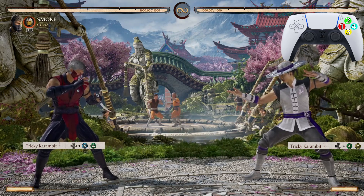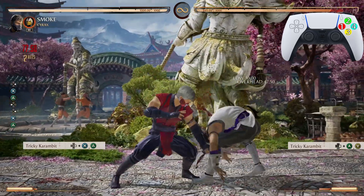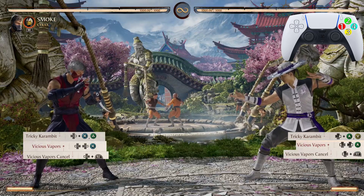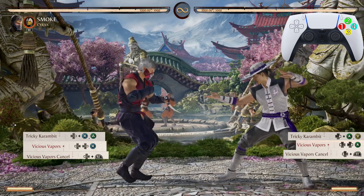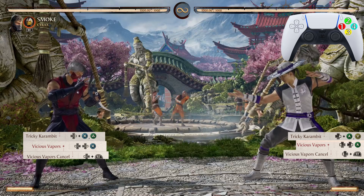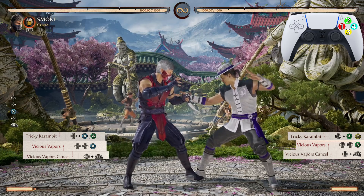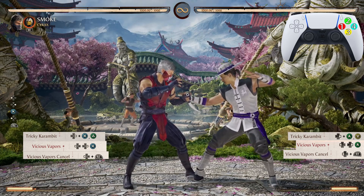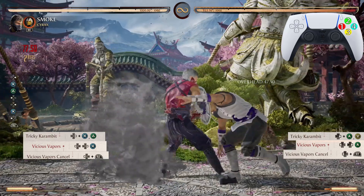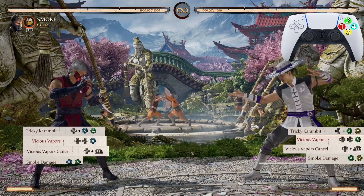We start off with the Tricky Karambit — the 4-3-2 — looks just like that. After that 4-3-2 we're going into the Vicious Vapors cancel, the back 4-3-2. Regular it looks like that, but we want to cancel it right after we do the teleport. To cancel it, just press back and your block button — for me it's R2, and that's RT if you're playing on Xbox.